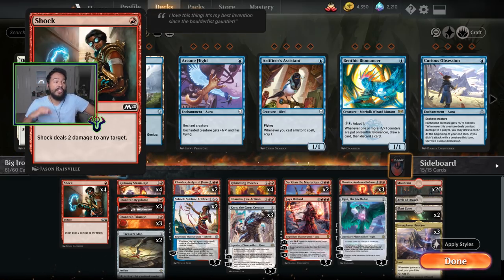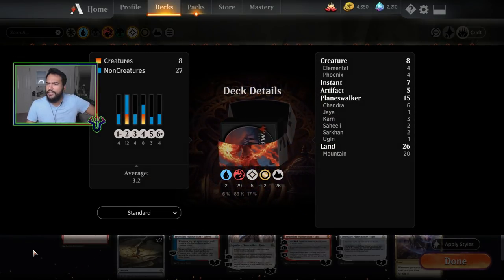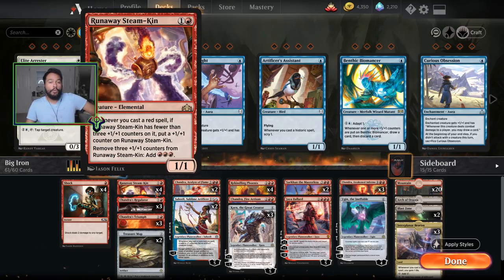Four shocks — these are very helpful at dealing with early game creatures, specifically mana dorks. It's going to help with some reach, being able to dome your opponent in the face, and helps you deal with planeswalkers. Says the guy who's running I think 14 — cool, 15 — planeswalkers in this list.